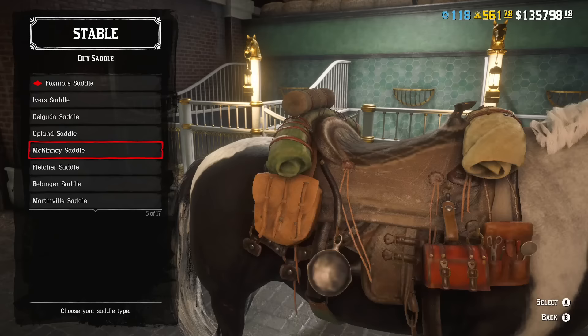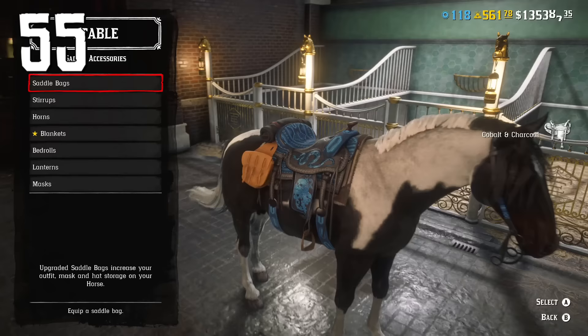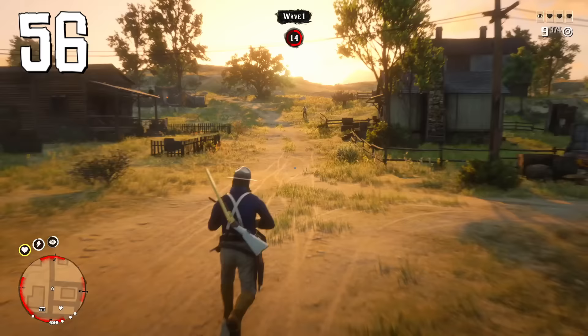Buy the best stirrups you can — it's the most important thing if you want your horse to never run out of stamina. Also buy the best saddle, which is the Nacogdoches Upland. To be honest, pretty much any saddle combined with good stirrups will be fine.